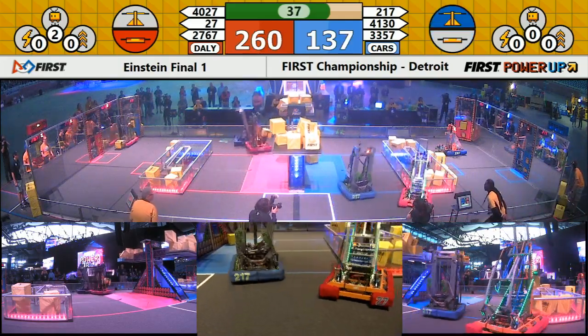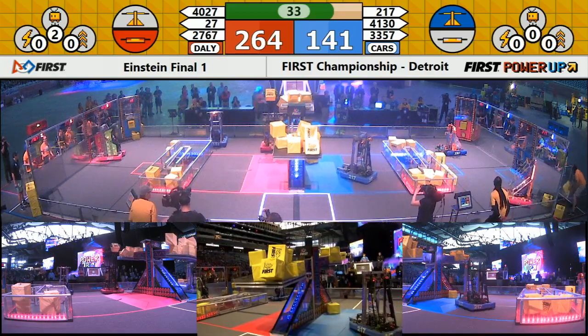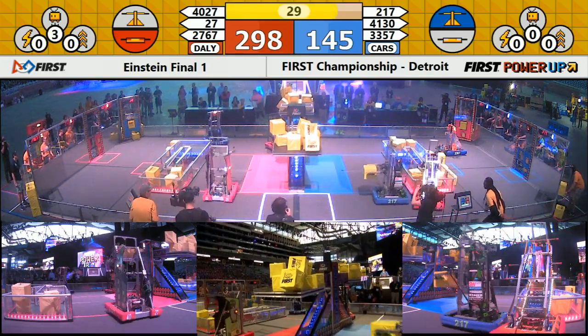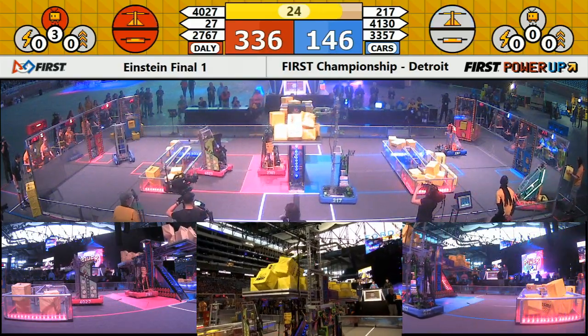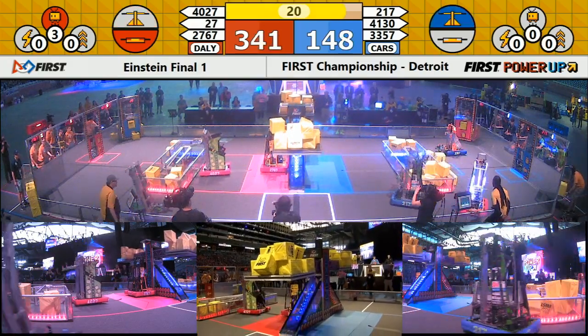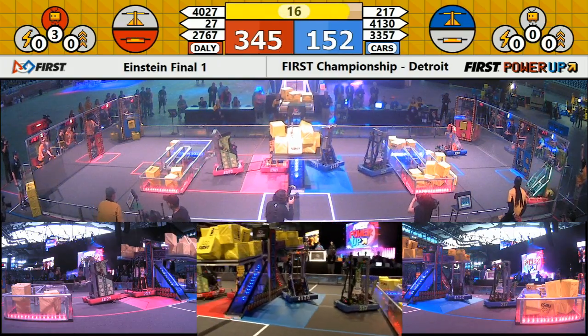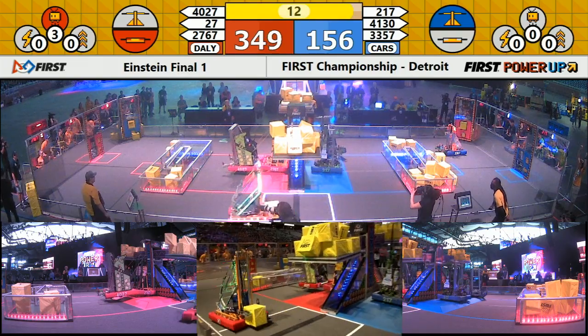But your blue alliance has a chance — they claim possession of the scale. Now red and blue are each earning one point per second as we head into our end game. With that sound, red alliance plays their first power-up: a 30-point levitate. That gives them a free climb regardless of the end of the match. 20 seconds left now, red alliance still in the lead. 40-27 drives up a ramp that has been deployed by Strikeforce.